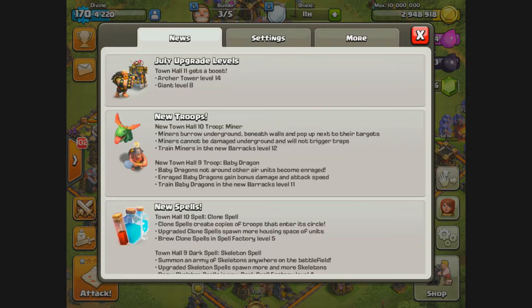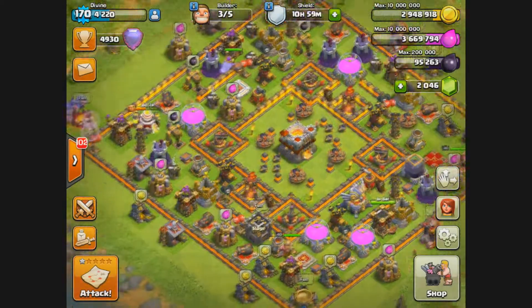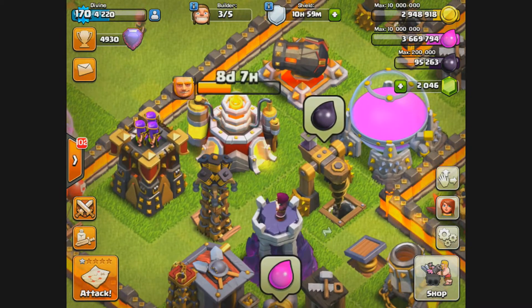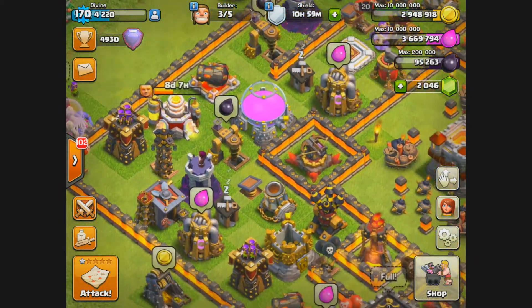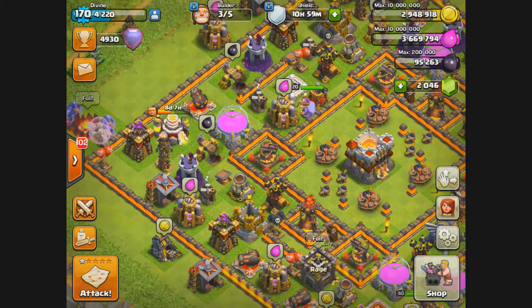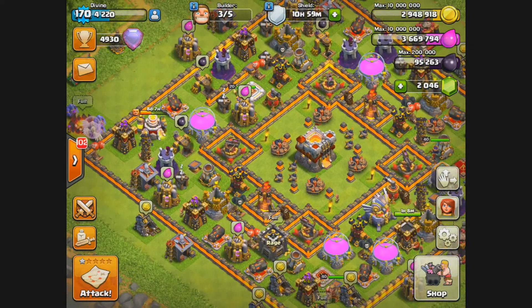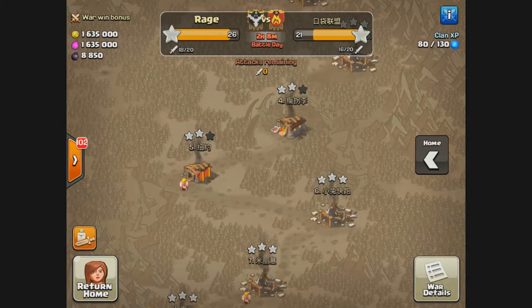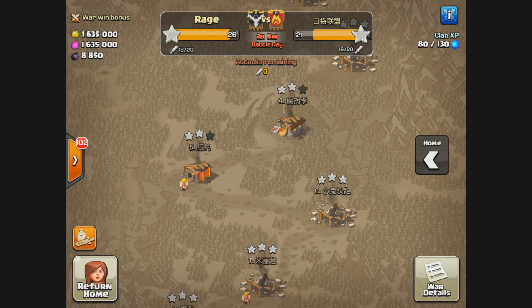Let's talk about the newest update. Town Hall 11 gets a boost — archer towers now go to level 14, and we're getting level 8 giants. I have my giants already going in my lab. I can't show them this time, but maybe in the next video. As soon as they're done I'll show you guys how they operate and how we can use different battle strategies to get some three-star attacks at the Town Hall 11 level.